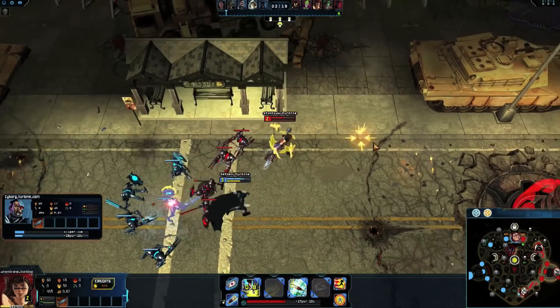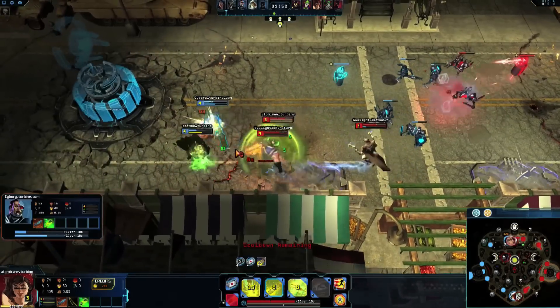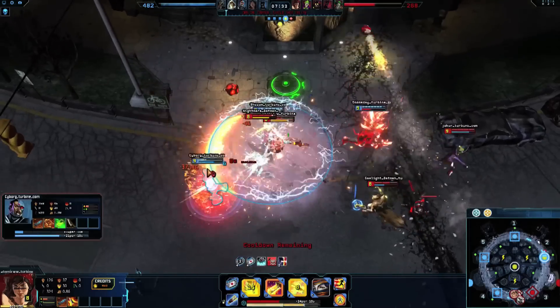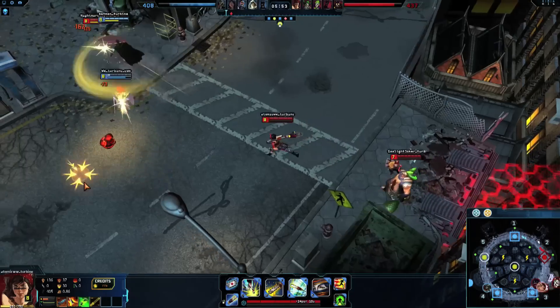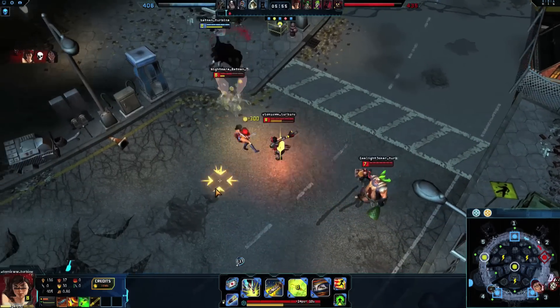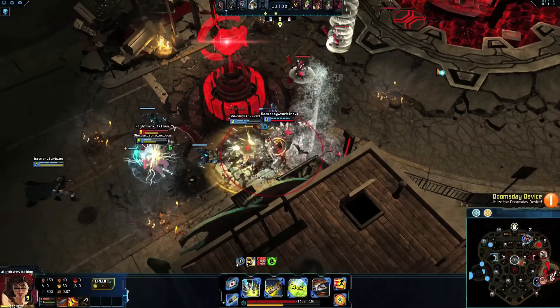Avoid direct combat with enemy champions until level 3, when you have 3 skills to maximize damage and Rev bonus. Atomic Wonder Woman has low survivability and huge burst damage, so stay aware of when to engage and who to target. If possible, save Vaults for escapes, especially when you're focused in a teamfight.